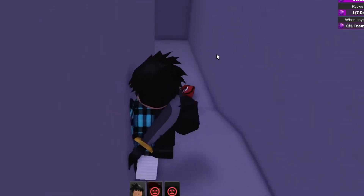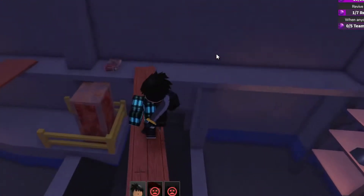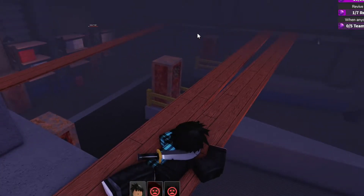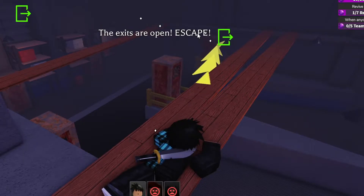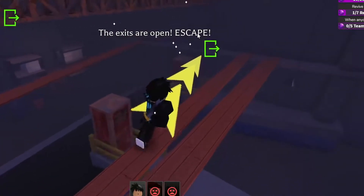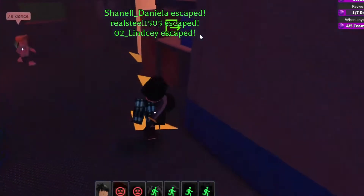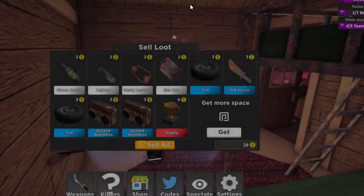We're going to jump across here and go ahead on these planks, and then just sit up here while the counter goes down. I think we're doing okay up here — with the amount of time we have left, we should be okay. Exits are open, you may escape. I'm just scared that the killer is going to guard this area. Oh, I died. That's okay — we'll try it next time.